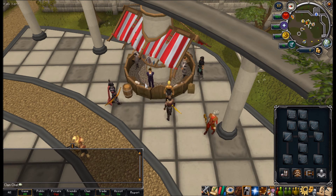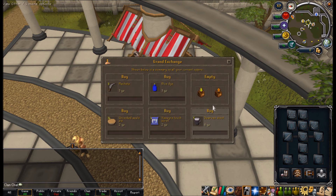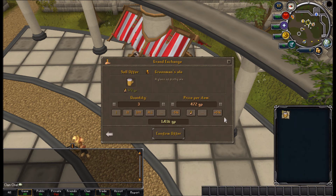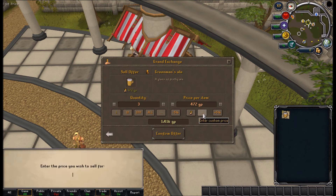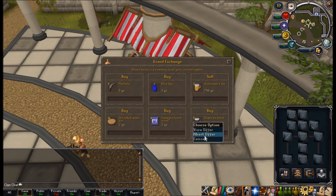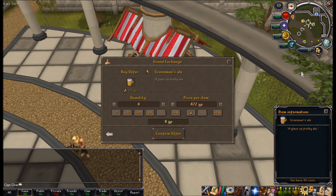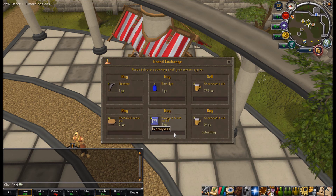I logged in the morning after to see that I managed to buy 3 of my Green Man's Ales for 11GP, which I'm pretty pleased about. I'm going to collect my Green Man's Ales and sell them back - hopefully I should get 1.5K from this. I'm going to try for a scam price of 800 coins. I'll also try and buy more Green Man's Ales - I'll try 10GP this time and hopefully they should buy again.